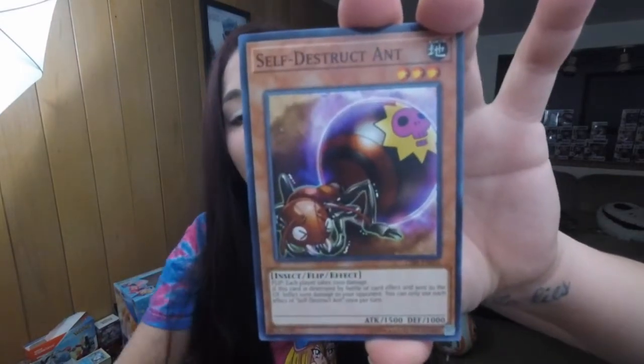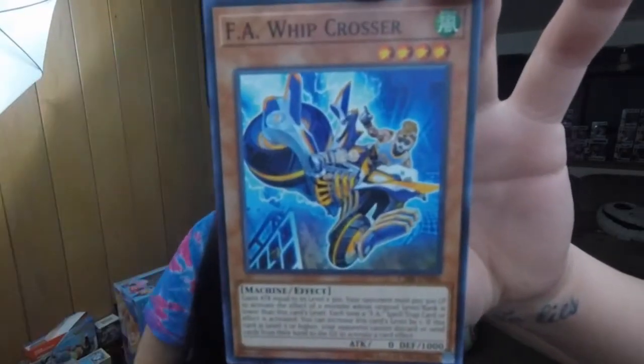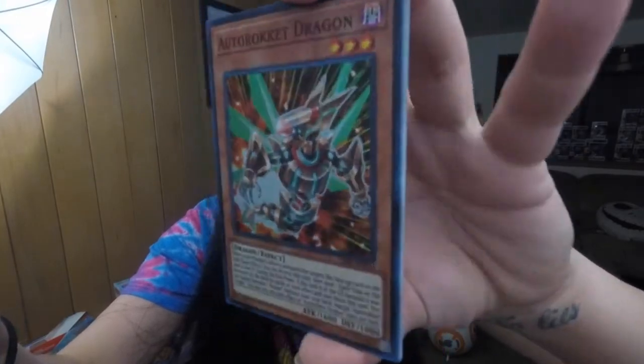Second pack — second chance for glory. Self Destruct Ant, that's pretty cool. Crawler, we got a Crawler Glale. Amazonist Pet Liger. The F.A. Whip Crosser — really cool artwork. And Auto Rocket Dragon, that crazy Auto Rocket. And we got a Hello. Pretty cool, that's a good card. Some Crawler Receptors.